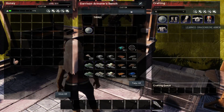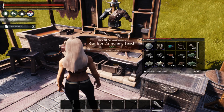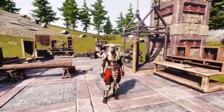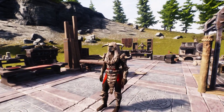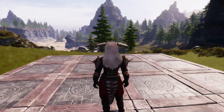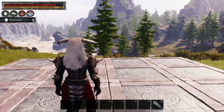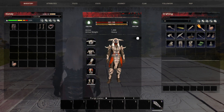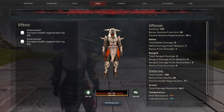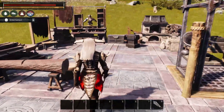Our next learned item is the dragon bone armor — I can't wait to see how this looks. I really like the look of this armor. Kudos and props to the art department of Conan Exiles. You can always dye it to suit your taste too. This armor gives us an armor value of 1000 and a total damage reduction of 80% with a heat and cold resistance value of 2 tiers. It also gives us plus 2 in strength, plus 4 in vitality, and plus 2 in grit. This might be my new favorite armor.